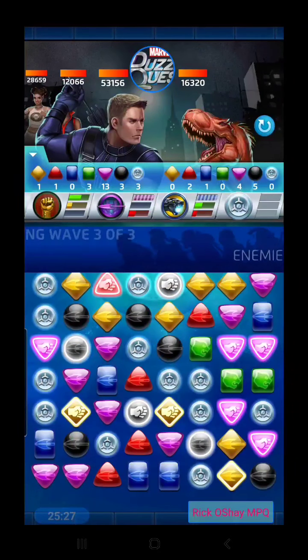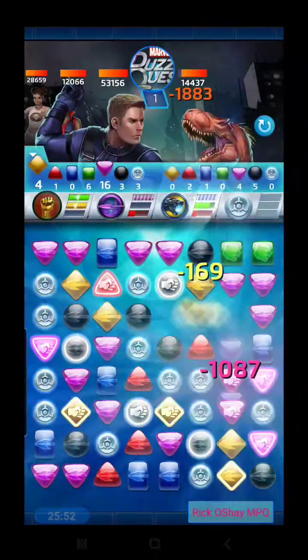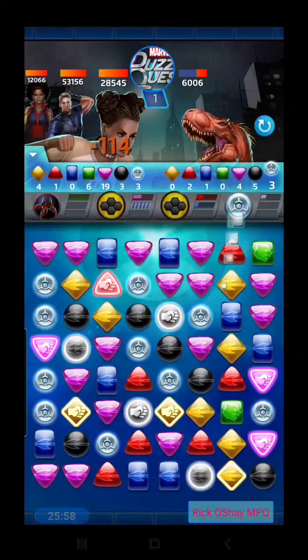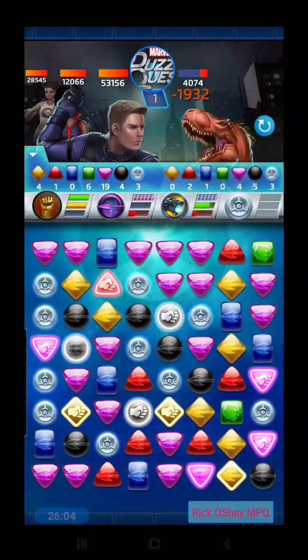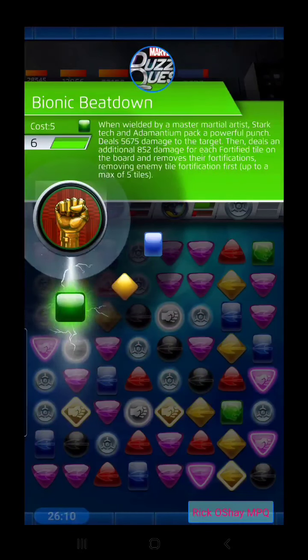We are up against a boss-level Devil Dinosaur — I didn't know that was going to be the case. We want to go for our green matches now. Let's go with green, which drops a bunch of fortified purples, plus a little more yellow. This thing isn't going to last long at all. With those decreased costs, that just means free matches all over the place, and we can finish it with another Bionic Beatdown for the win!